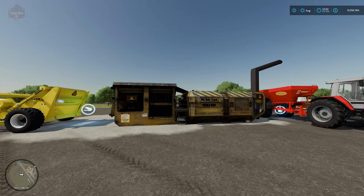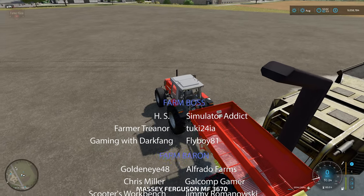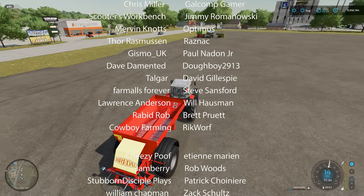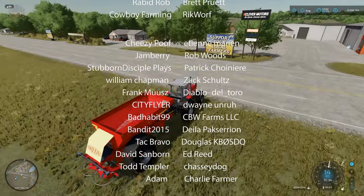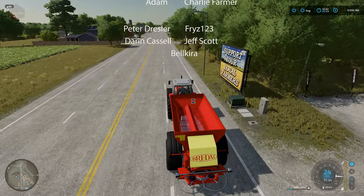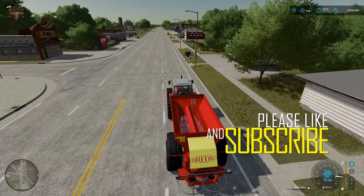So there you go - we now have the ability to make lime from the stones we collect out of our fields using the lime plant. While it's not 100% accurate, since stones pulled from fields are typically silicate-based rather than limestone unless you live near the ocean, we now have the ability to take a near-limitless supply of field stones and actually do something with them other than simply selling them to the stone crusher. Let me know what you think of the lime plant down in the comments below, and until next time, happy farming.